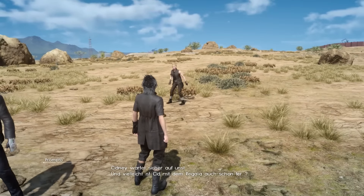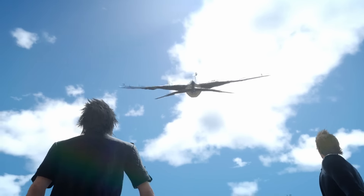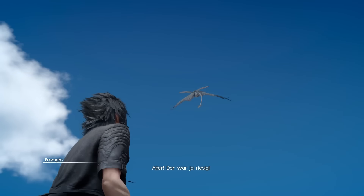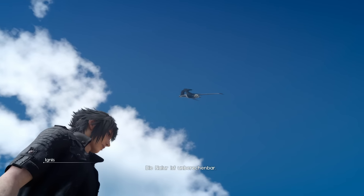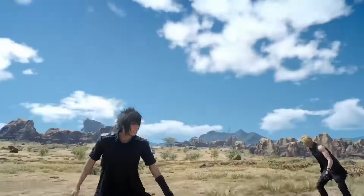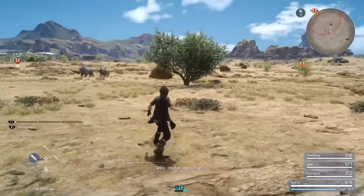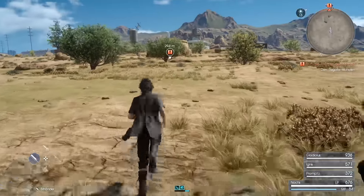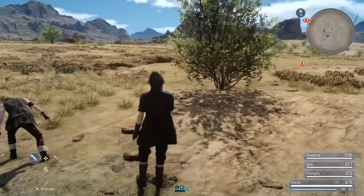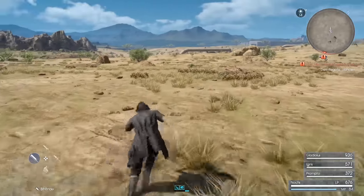On the way you get a cool little cutscene where a little bird makes a big impression, so you know you are heading right. After that cutscene there are a few monsters on the way. After nearly 300 meters you hear a sound and there is this little cactus — you know him from the other Final Fantasy games with 1000 needles.